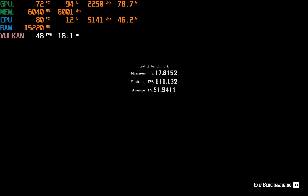51 FPS average — we've dropped from right around 60 to 51, so that's about a 10 FPS drop without DLSS. That's roughly a 20 to 25% performance increase with DLSS turned on, bringing it right to that 60 FPS sweet spot. I would play this game with DLSS on because there seems to be no visual degradation of quality whatsoever.